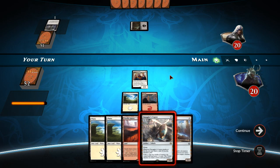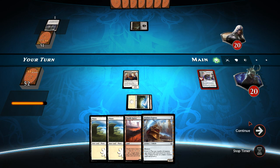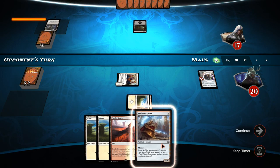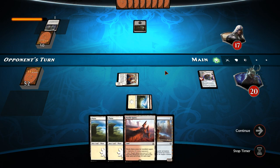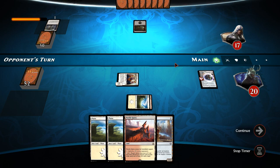We can now play out the Smuggler's Copter. We can't swing with it this turn since it has summoning sickness, but the Toolcraft Exemplar will get the buff because we now control an artifact, becoming a 3/2 creature instead. That's a much better play — which is why we wanted to play the Smuggler's Copter pre-combat. I'm half tempted to toss away the Aradara Express with the Smuggler's Copter ability since we're not really going to be able to use it anytime soon.